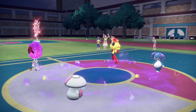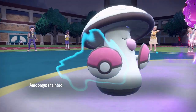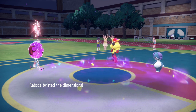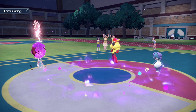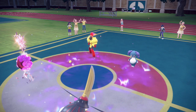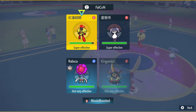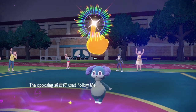The Psychic Seed boost on Indeedee means we tank an Armor Cannon since we're super specially defensive, as long as they don't double target. Expanding Force comes in — Amoonguss has a shot if they're not Life Orb. We get in Kingambit, and the plan is to Revival Blessing Amoonguss back. That seems really good. Kowtow Cleave into Armarouge — we're at 1.1x Supreme Overlord, so that's basically an 85 plus 8 power move, around 93 effective base power.